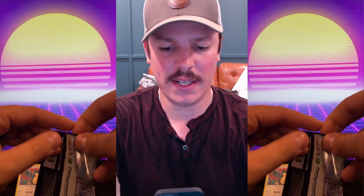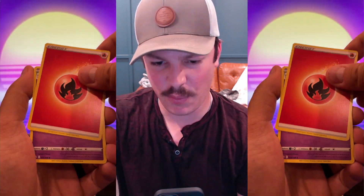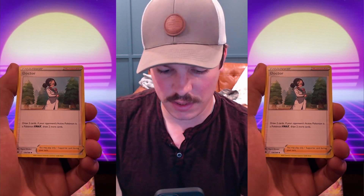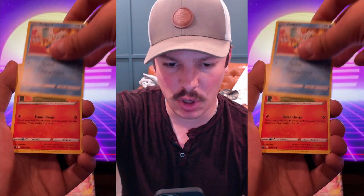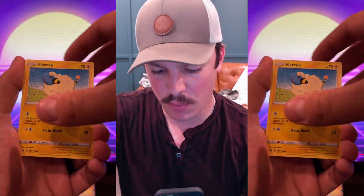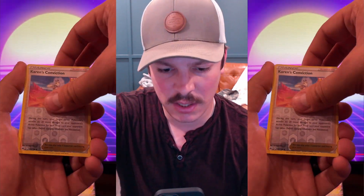Next pack — another pack of Chilling Rain. Four to the front. Grass energy. Oh, it was fire this time. Isn't that weird that I had the weakness both times? Haunter, Doctor, Celio, Deerling, Delibird, Larvesta, Marit, Paracross. Reverse is a Karen's Conviction. Rare is a non-holo Zangoose. I spoiled it — that's a green code card. Didn't even mean to ruin that.